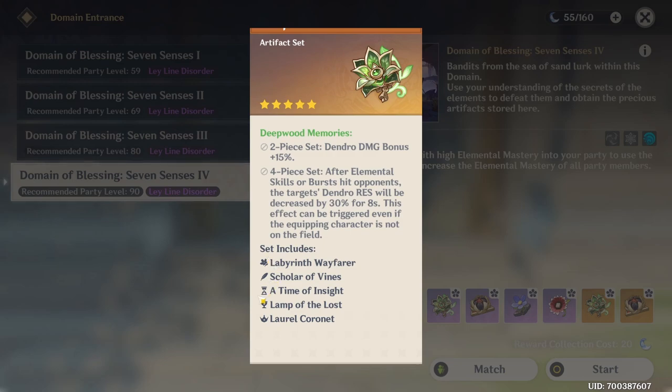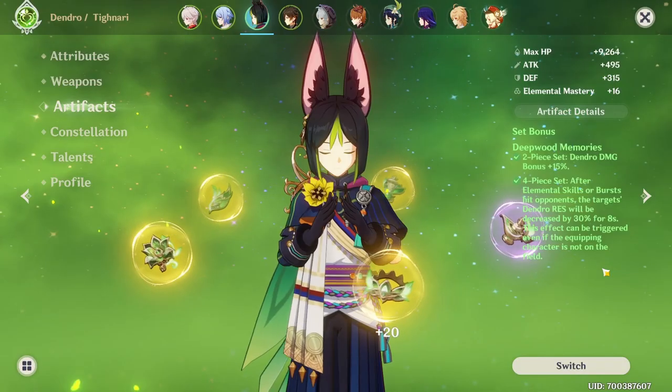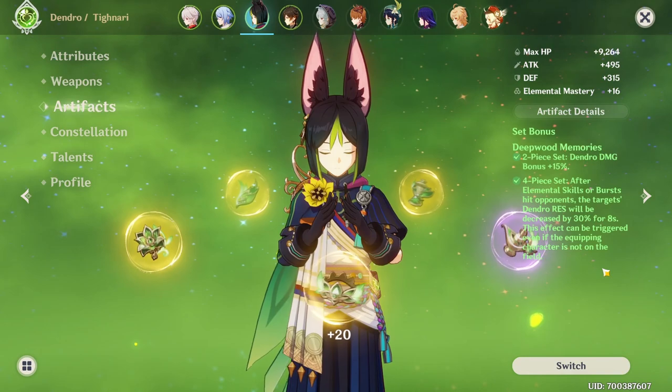The flower, the feather, the timepiece, the cup, and the headpiece as well. And this is how and where to farm the Deepwood Memories artifacts.